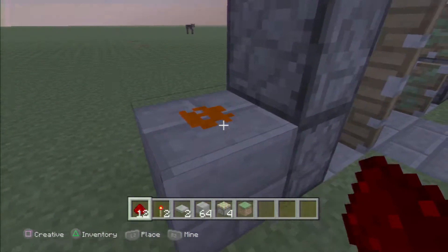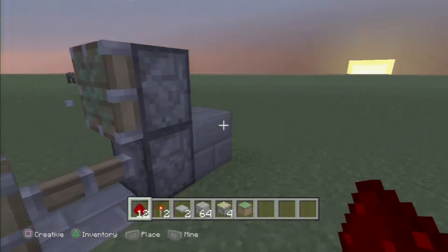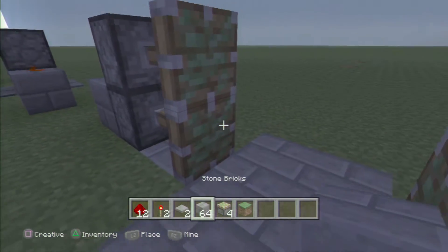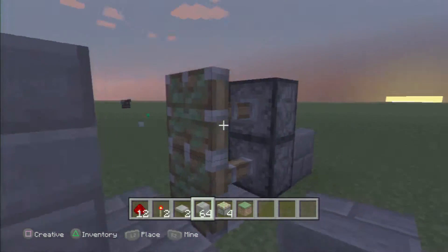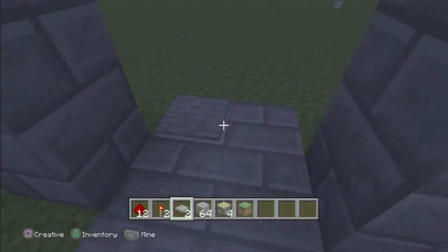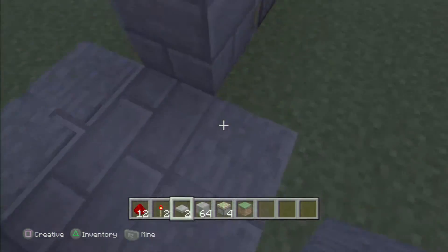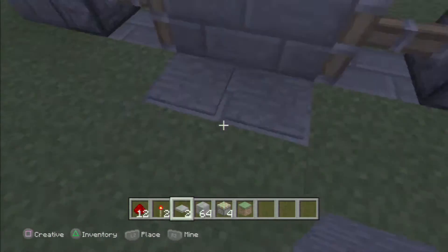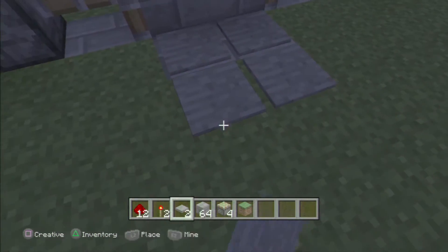Now take the redstone to activate the torches: put it under here to power this block right here. If you put the redstone here it activates that torch — same thing over here. Now fill in and put your six blocks of choice on top of the pistons, and place the pressure plates right in front of the block.